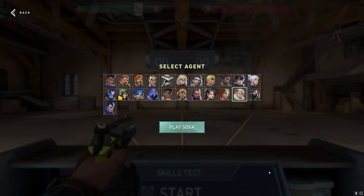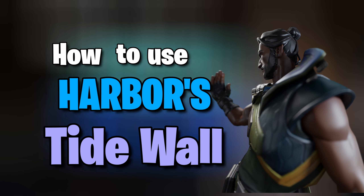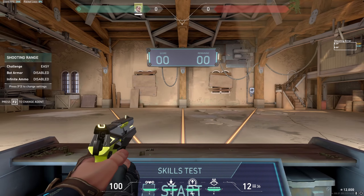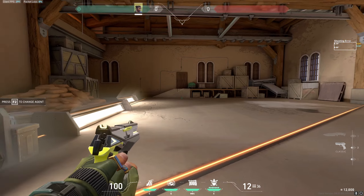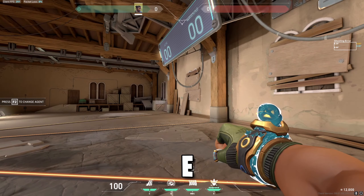Hello guys, welcome back to our channel at Maple Gaming. Today in this video we'll show you how to use Harbour's Tidewall, or Harbour's E. To do this, hop into range, select Harbour, and then play. After you load into Harbour, try pressing E so that you can use the wall.